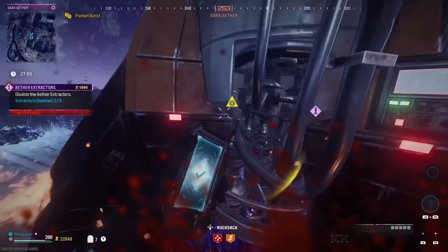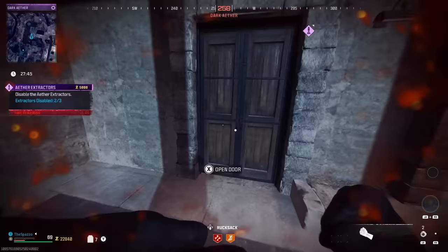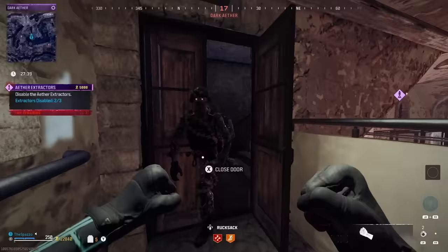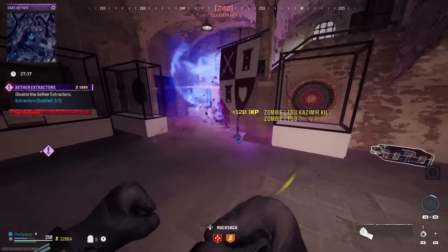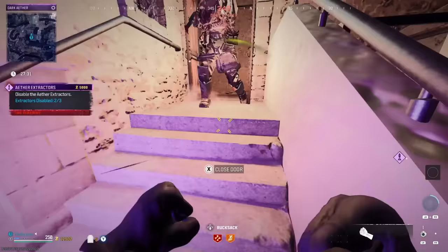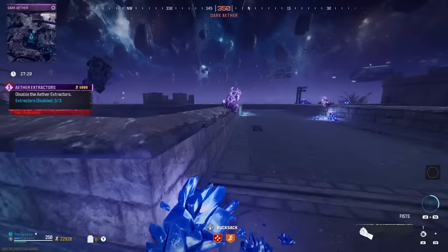We're heading to the last extractor. My game almost crashed and made me miss the parachute, but no worries — we'll play it up. Throw a casimir — casimirs are the best way to function through this zone. The best thing about this extractor is it takes a while for zombies to respawn up here. Once you kill the initial boss and the surrounding zombies, you're pretty much chilling. Get up there quickly and — contracts completed!